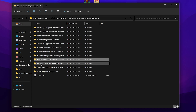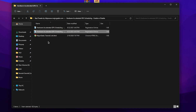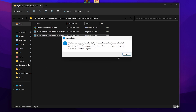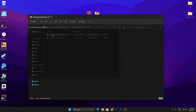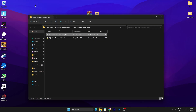Next, find 'Hardware Accelerated GPU Scheduling'. Many people say they don't have this option, so don't worry — just double-tap, click Yes, and turn it on. Then go back and find 'Optimization for Windows Game' to turn on windowed game optimization. Finally, go for 'Windows Update History' and clear the update history — it only takes a few seconds.